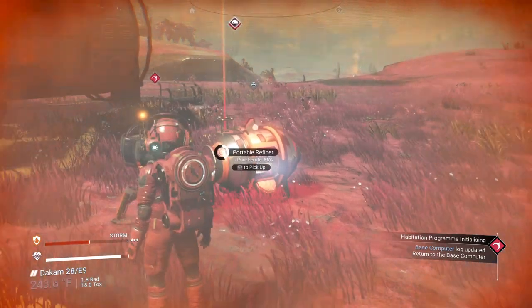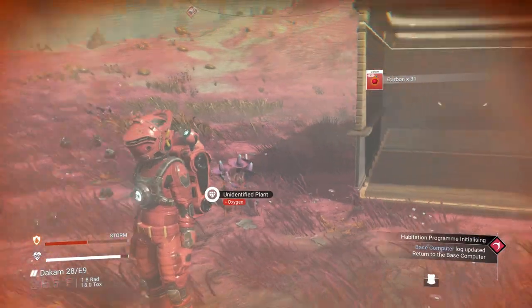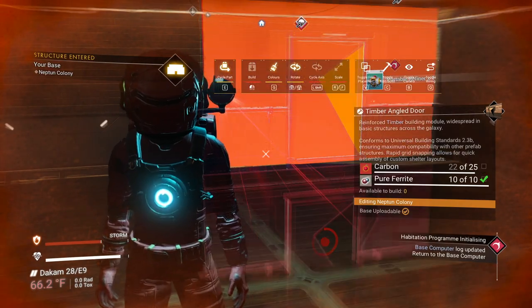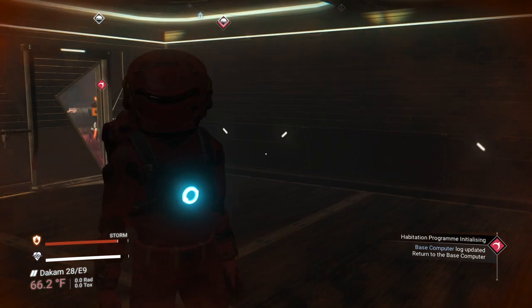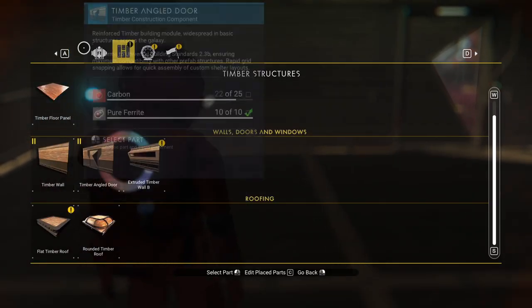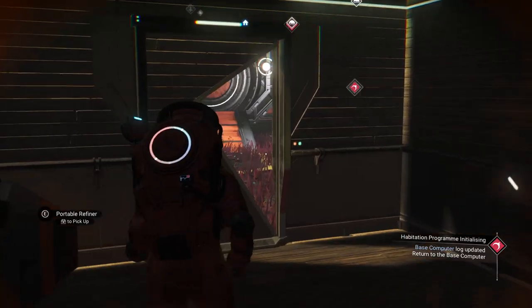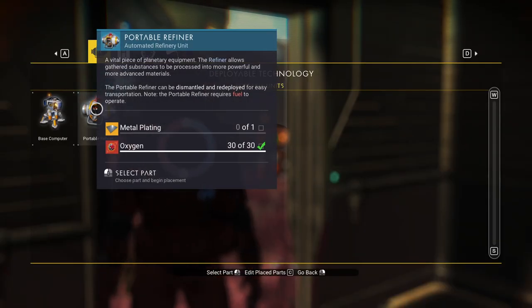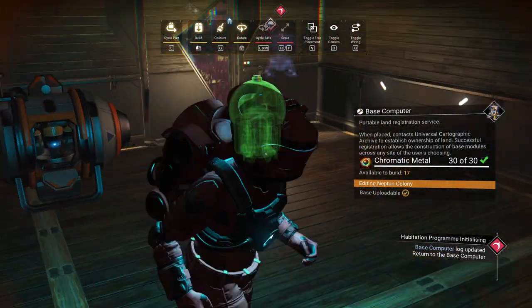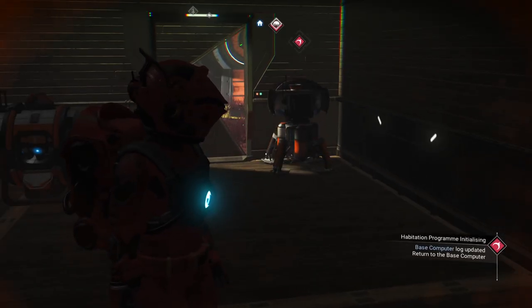We're going to go ahead and move the base computer inside with us. Something you probably didn't know: what you can do with base computers now is if you go into your build menu and hit the letter C, you can actually target it, select it, and then move it inside with you. Now we have it inside and it'll just open up in here.